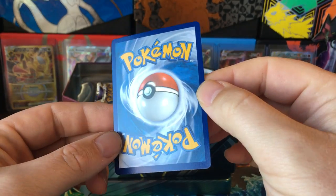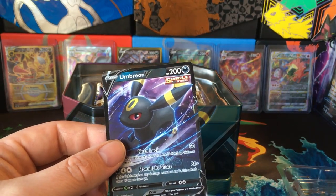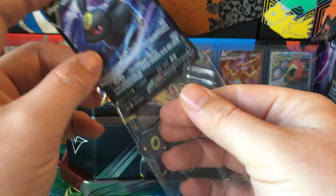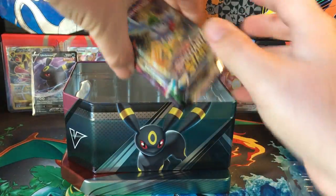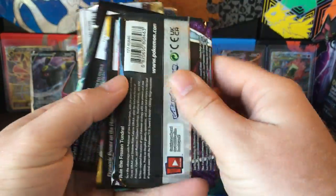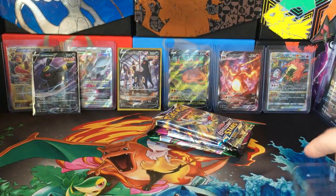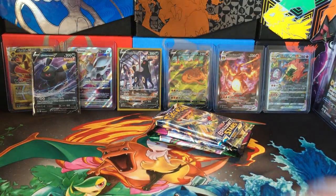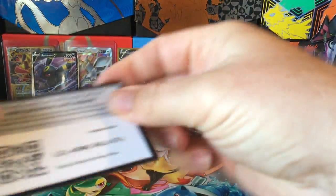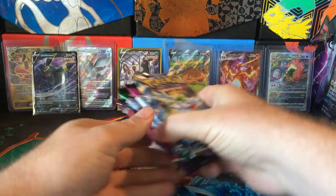Oh, that's a really good looking promo. Might be a little off from bottom to top but condition looks really good on that. We get the typical selection from these V-Heroes tins and the packs look pretty legit. Doesn't look like anything weird with those. Here are some codes — I can't keep up with giving away all these codes.